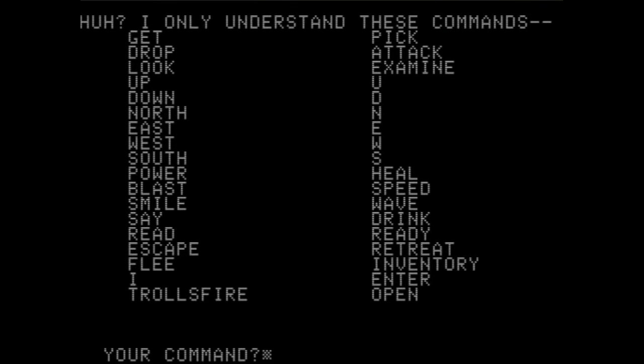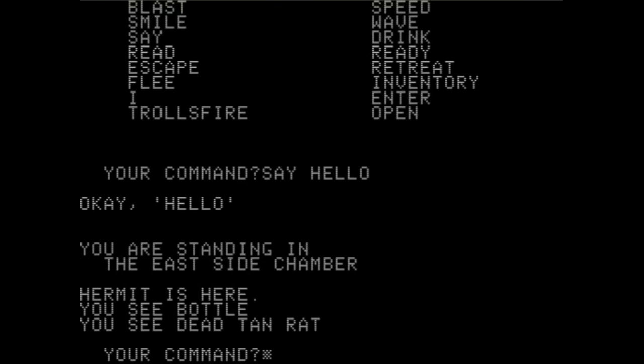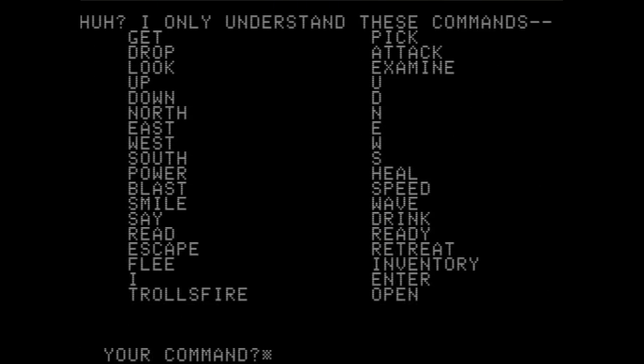Here are the only commands we can do: get, drop, look, blast, smile, say, attack, heal. Can we say hello? The hermit is here. How do we talk to him? Looking at more commands: get, drop, look, up, down, north, west, east, south, power, blast, smile, say, hello, read, escape, inventory, wave, examine, attack. Well, let's get the potion then. Get bottle — got it.